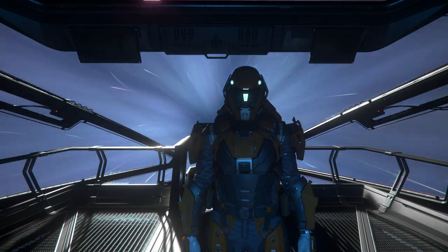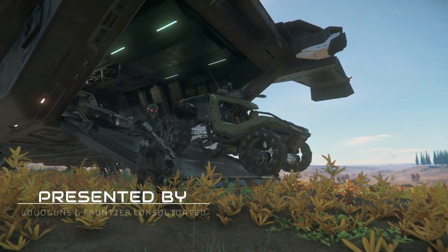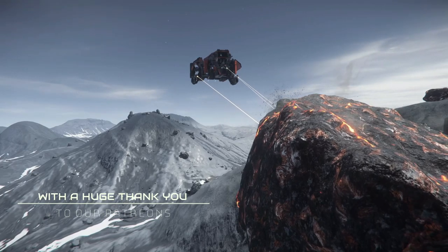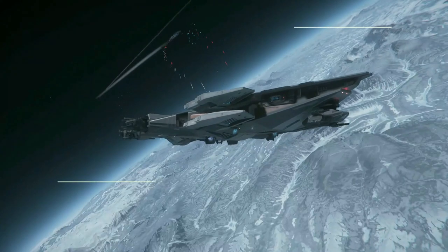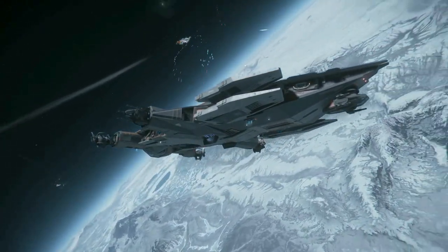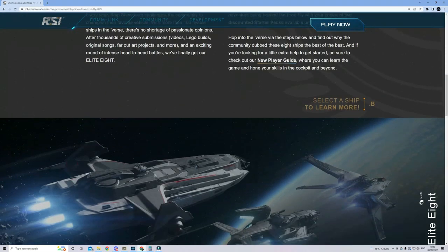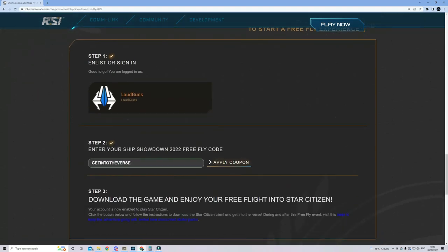After the intro we're going to be taking a look at the ships. Just in case you're wondering where to sign up for the freefly, I'll include a link to the exact page on the Robert Space Industries website down in the video description. If you scroll down you'll be able to click the link to copy the freefly code to your clipboard and apply the coupon. You'll need an account and be signed in at this point, and if you're new to the game you can then under step 3 just download the game, and while it's downloading you can check out the ships.